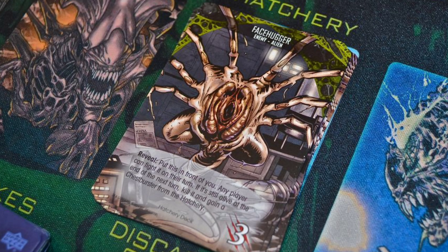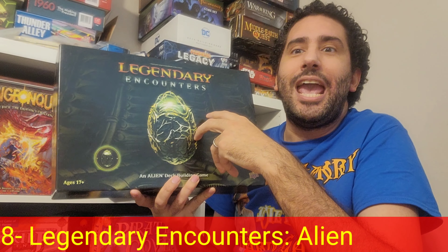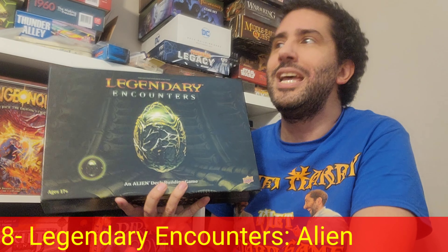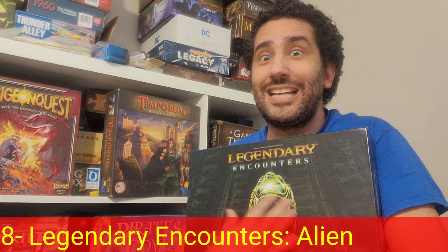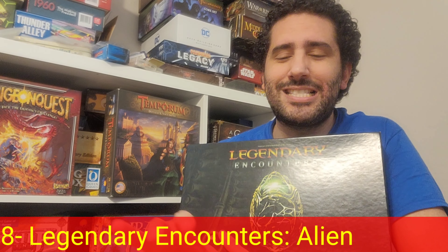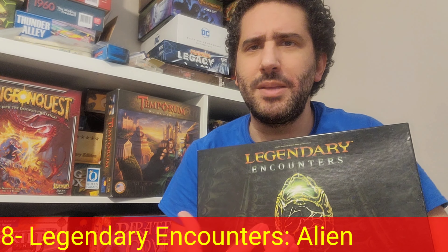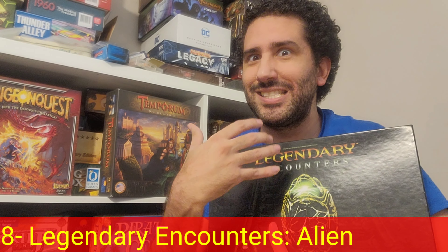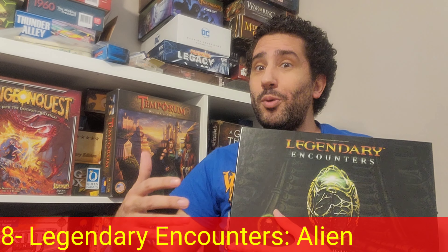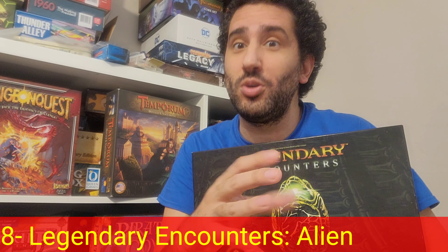This is a fully cooperative game where players take on the roles of different characters and fight off alien forces. It's very scenario- or movie-specific — the base game has four different scenarios corresponding to the first four films. You really feel the theme and the main characters as players draft character cards to build their decks. The aliens always enter the complex face down, creating a mysterious exploration element where you flip cards in suspense — discovering either a mission objective or a really dangerous, scary alien.